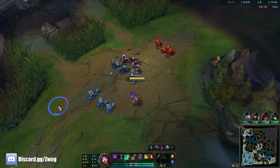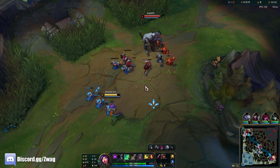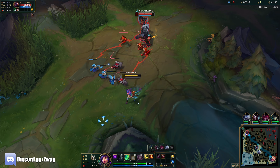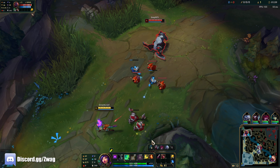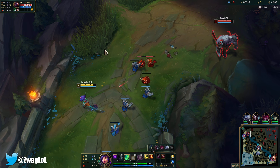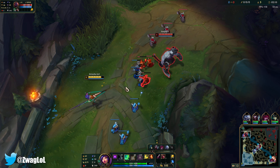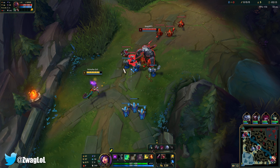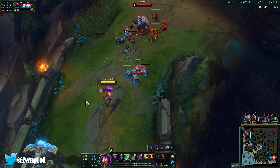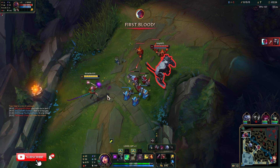We'll start with our W. That scared me — it reached pretty far. At least it didn't do like half our health. We just lack a little bit of sustain early, so we don't want to get poked out too hard. I don't think our E stops Scion's Q, but at least we get move speed on the third hit to run. On-hit will definitely melt Scion.